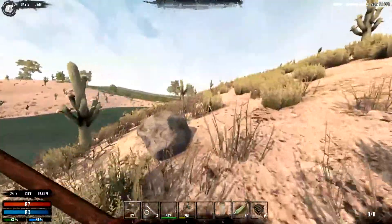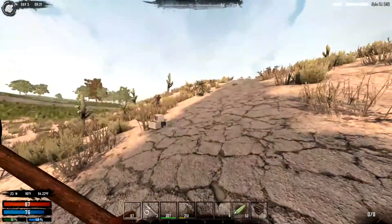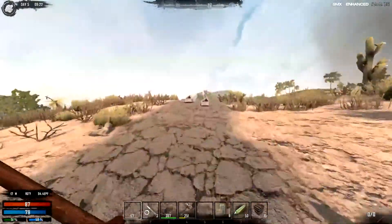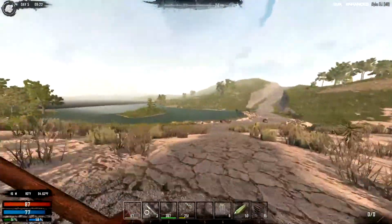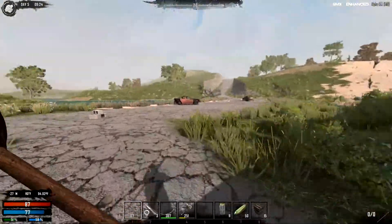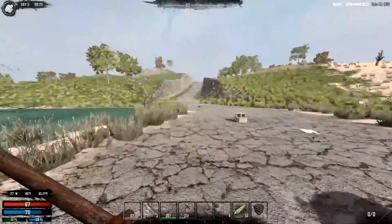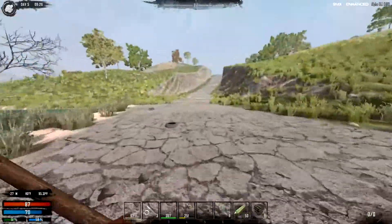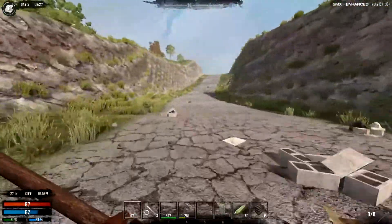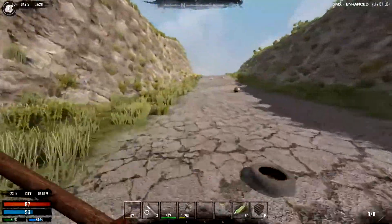Quite a bit harder. I definitely struggled the first few days — getting started was quite difficult. What you want to do is run up this hill and ignore those guys. Try and keep moving, and it's all about that long-range combat initially. Watch looting the cars — they have a car alarm debuff. Sometimes the car alarm will go off and it makes the same noise as striking a protected block, and that enrages the zombies.